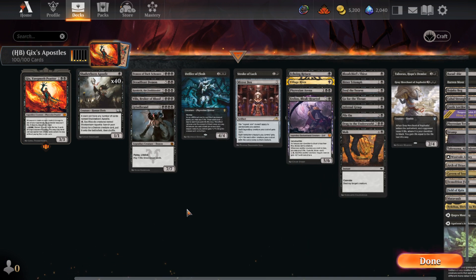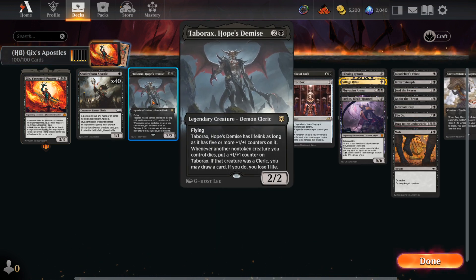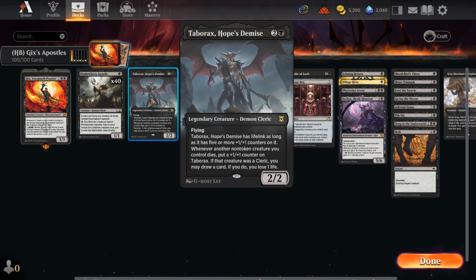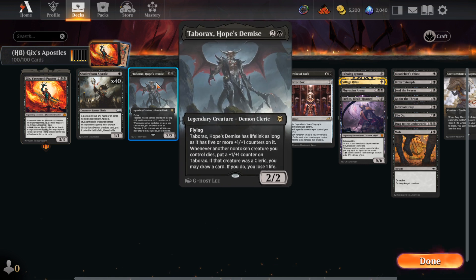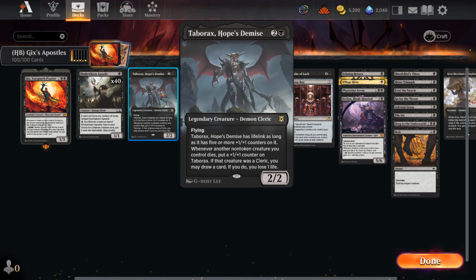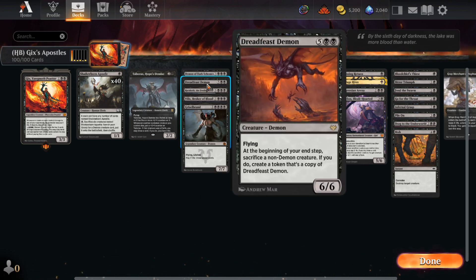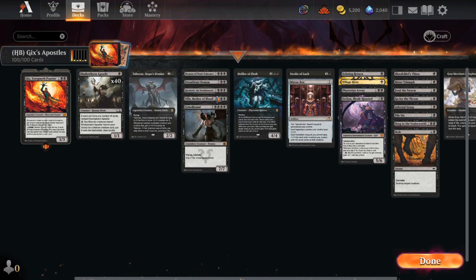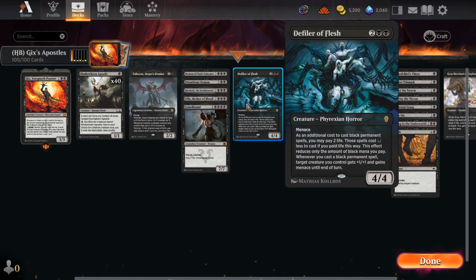As far as our demon selection is concerned, we have a little value one in Taborax, because it gets counters whenever another non-token creature you control dies, and if it's a cleric you get to draw a card and lose a life. Shadowborn Apostle happens to be a cleric, so that's fantastic. We probably won't fetch it often, but drawing it is really good. We also have Demon of Dark Schemes to clear the board, Dreadfest Demon to keep making more, Razaketh so we can sacrifice remaining apostles to find whatever card we need, Vilis to dump a bunch of cards and kill creatures, and Griselbrand because Griselbrand is great.